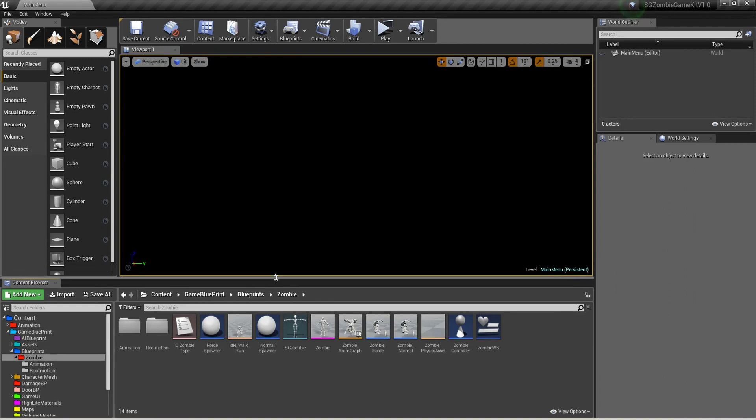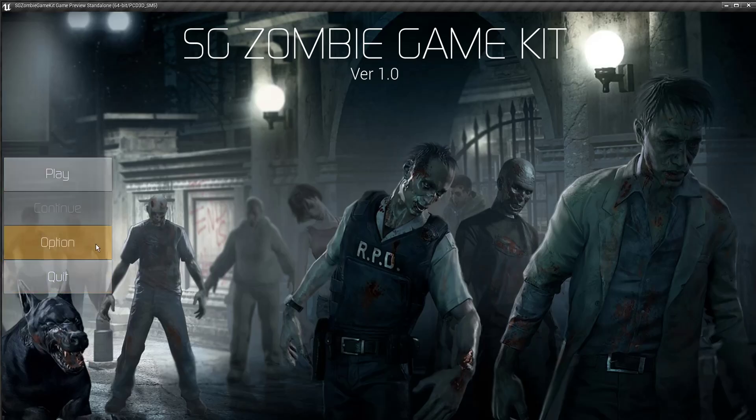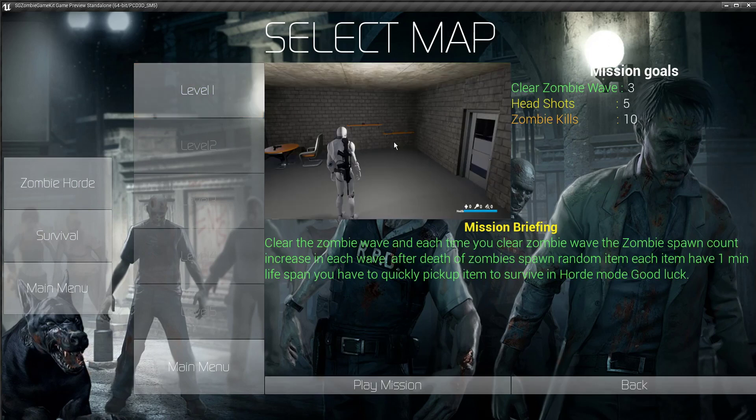Let me quickly show you what I added. I added sounds and changed the backgrounds, so you can hear creepy music plus sounds on buttons. You can also change the resolution. When you hit play, there is a zombie horde and survival mode, and you can choose any level here dynamically.